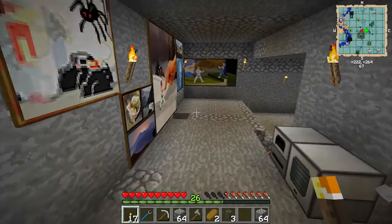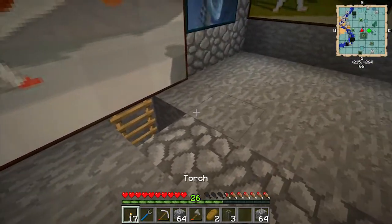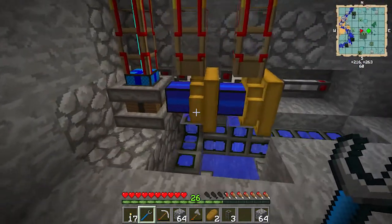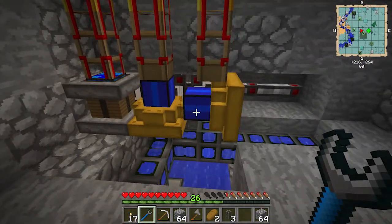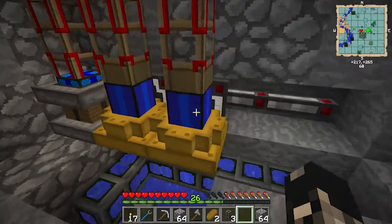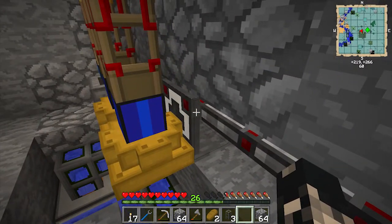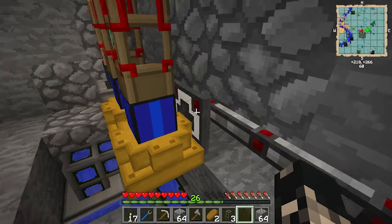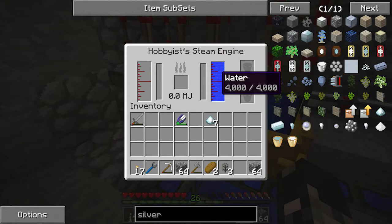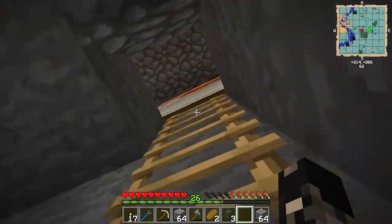Okay there we go, now we've got the engine facing the right direction. You can see how the red pipe we had before is now connected up to them, and you can see they've got water drawing into them. Let's go get some fuel for them.